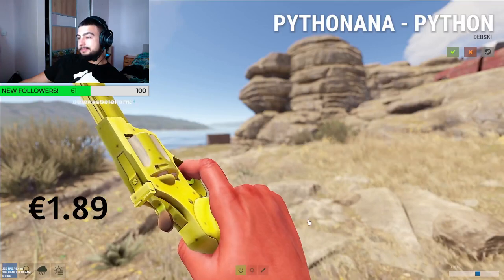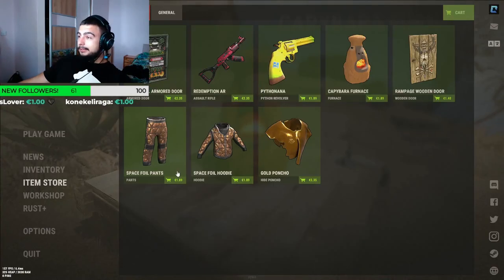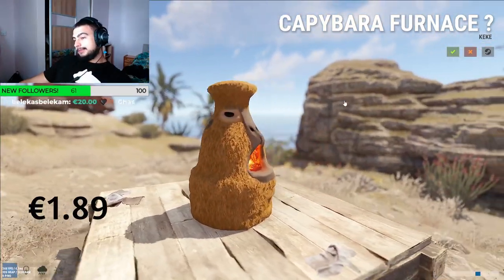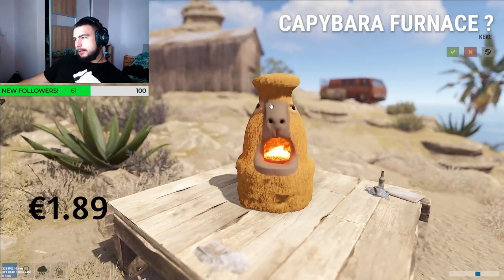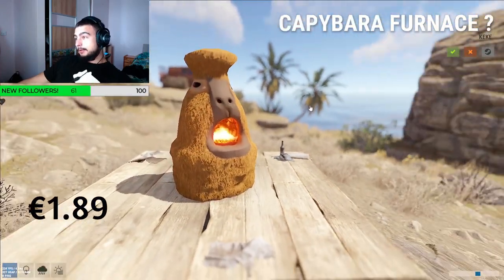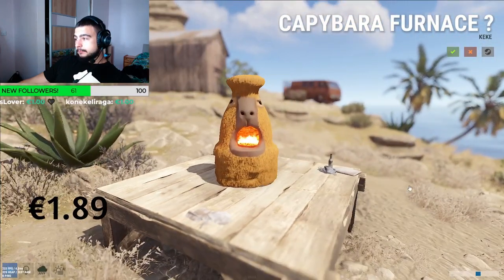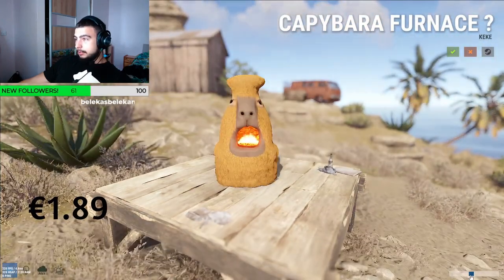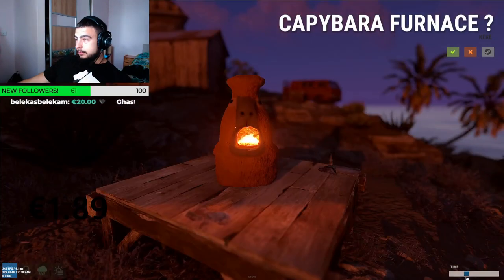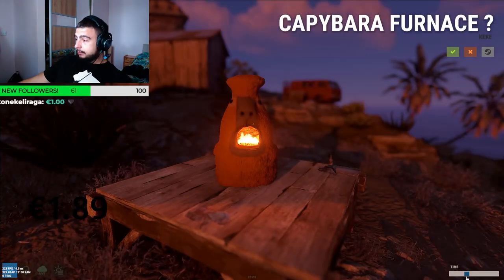Next one is probably my favorite — you all know I like the messed up, meme skins. It's the Capybara Furnace, coming in at 1 euro 89 cents. Just like the rock from a few weeks ago, it's amazing — no words about it, it's just pure meme. It doesn't shine in the dark unfortunately, but it's definitely a hard four out of five, definitely a cop.